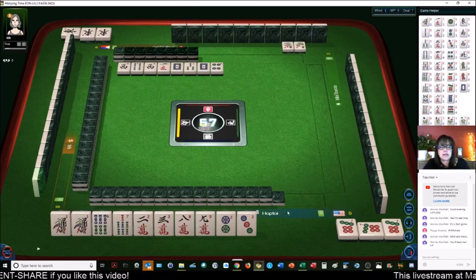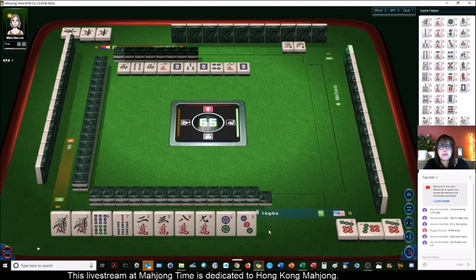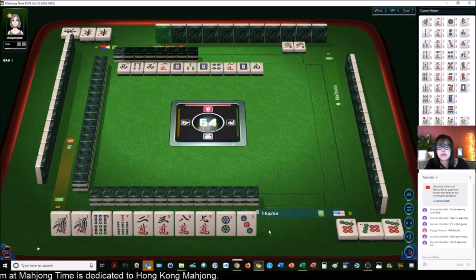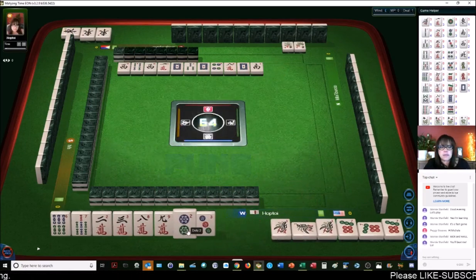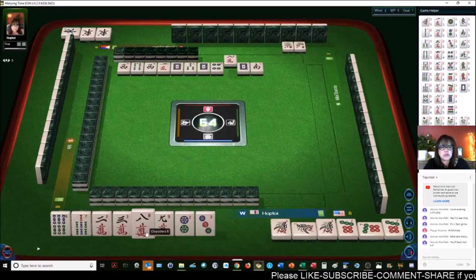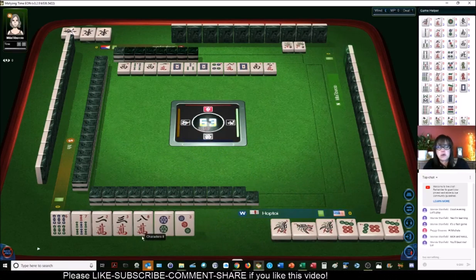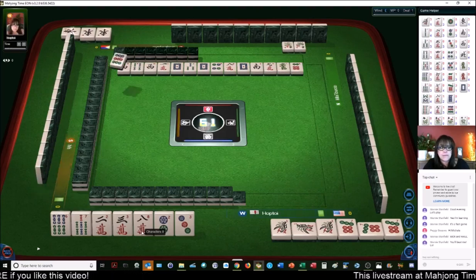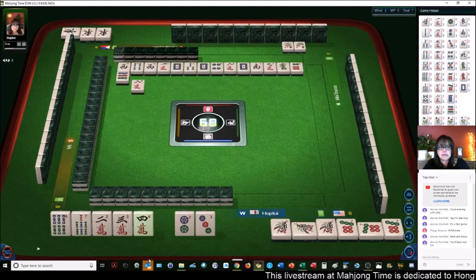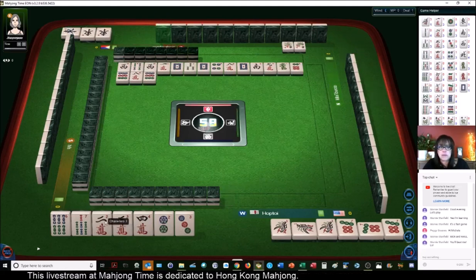Don't be discouraged if you get beat — failure is the best teacher, as Yoda says. We're going to pong. We have side weights two-three and edge weight eight-nine. Side weights are more efficient and more likely to complete, so that's why I got rid of the nine crack — that's a chow with an edge weight, seven-eight-nine. We need a seven. We still need a pair; we have a chow two-three-four. We need one more chow, then we need to pair up and we'll be ready to win.